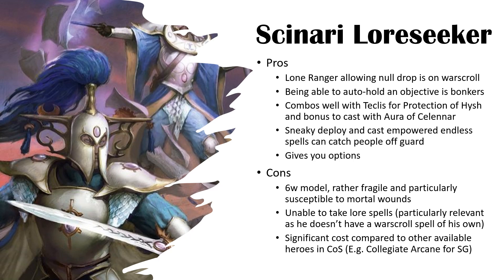He combos well with Teclis — Protection of Hirsh helps him, he gets the bonus cast from the Aura of Selenar, and some spell protection. You can put him on an objective wholly within 18 of Teclis on certain scenarios like Total Conquest. You can do sneaky tricks deploying him in the backfield and casting endless spells like the Pendulum or Shyish Reaper, since most spells have at least 15 to 18 inch range. Even Geminids has a 26-inch range — deploy him 9 inches away and it'll hit a lot of things.